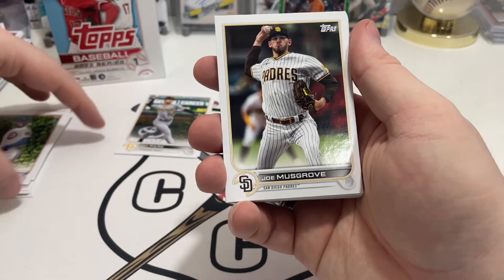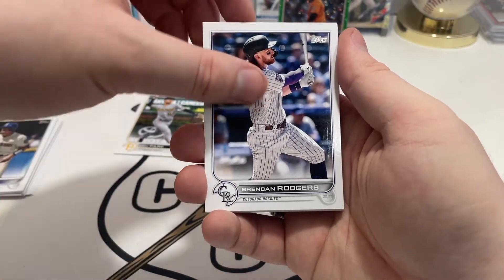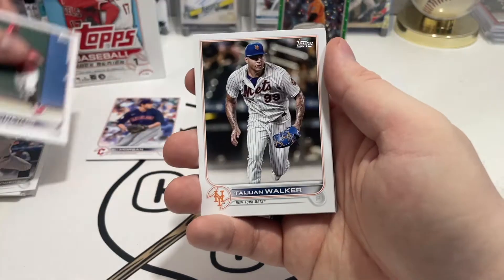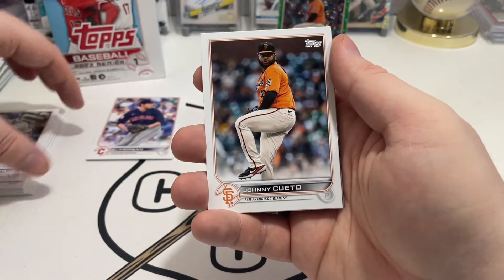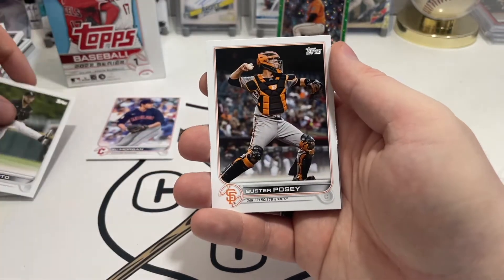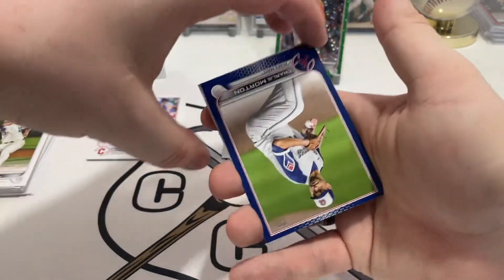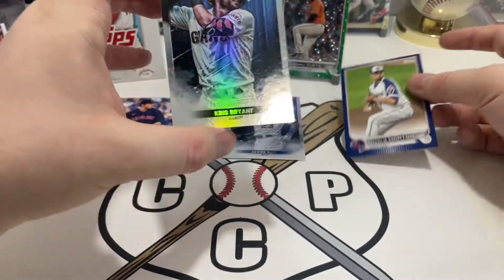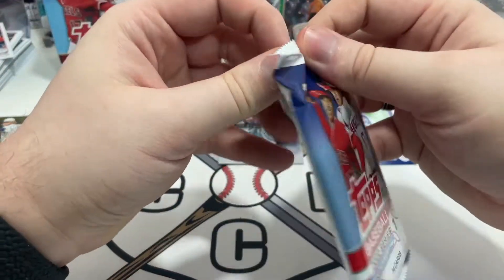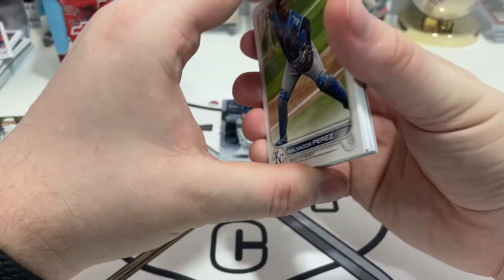Jason Heyward. We got Joe Musgrove, Eugenio Suarez, Tom Murphy, Brendan Rogers. Then we have Eli Morgan rookie card. We got Josh Naylor, Tywon Walker, Johnny Cueto again, Lucas Giolito, Buster Posey, Craig Kimbrell. Then we have a Charlie Morton — just a blue retail parallel — and Chris Bryant. He's with the Rockies now, I think. A lot of people — I saw a video and I was like, guys, the Rockies aren't going to be a good team still, even with Chris Bryant. But you never know — you'd be surprised at what teams can do.